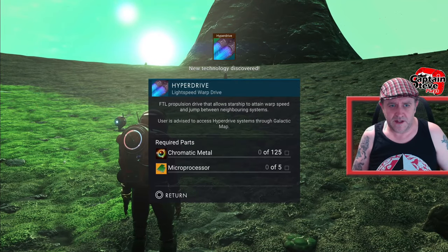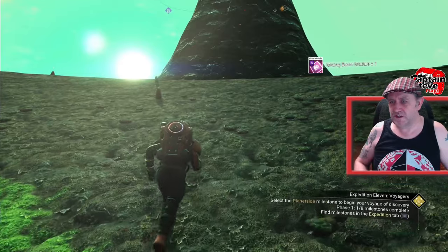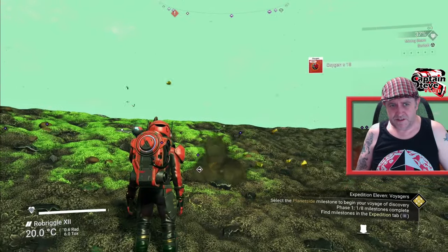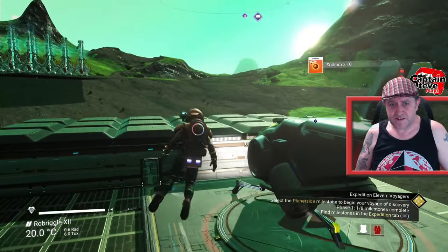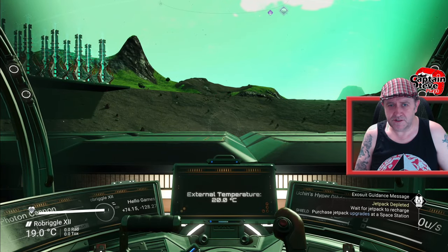Nice, so we've got that. I'm just going to get to the top of the mountain and let you know whether it pops a badge. I'm just going to pick up this sodium, then fly my ship up to the top of that mountain. I'm on the launch pad, so I haven't used any launch thruster fuel, so we should be okay.